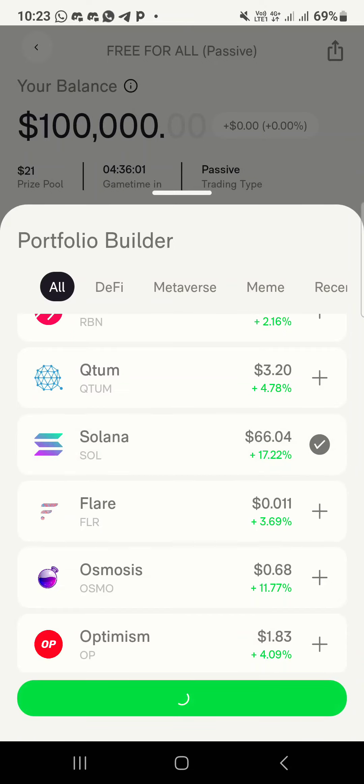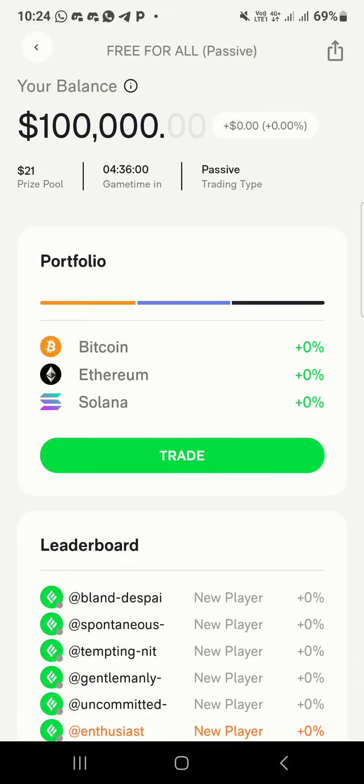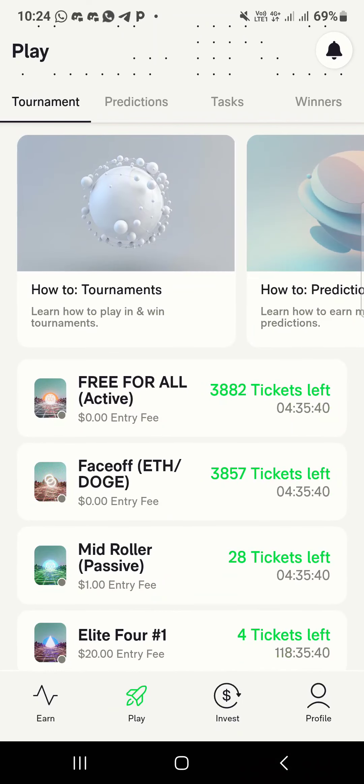Choose a coin you know is doing well on the crypto market, then click 'Save'. Once you click save, it will be trading for you after the countdown. Whatever profit is gained, you will receive a percentage from it.